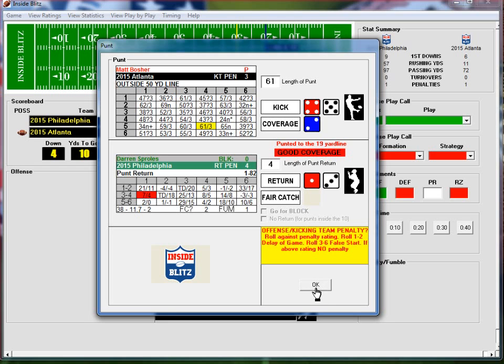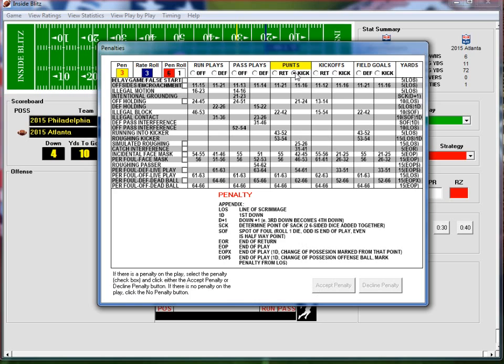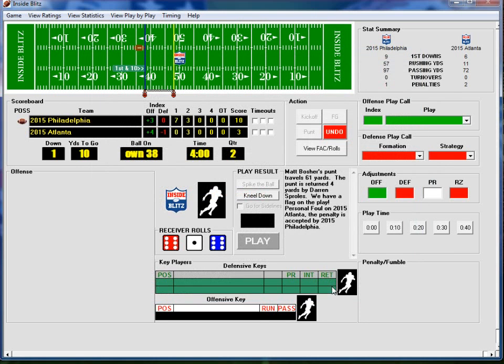There might be a penalty — kick team. Penalty roll is 61: personal foul, live during the play. Accept the penalty. Change of possession, 10 seconds. Atlanta has caught up a bit on stats — 72 passing, only 11 rushing yards though.